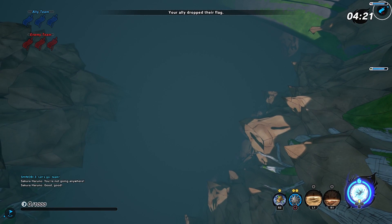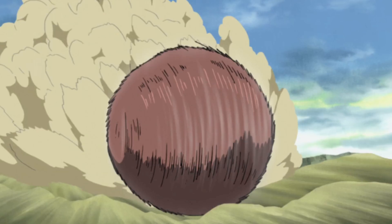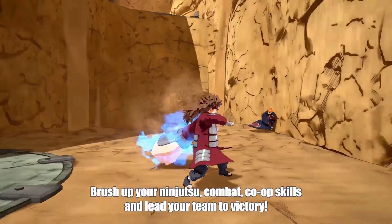Whether Choji will actually be the mentor who teaches you this ability is still unconfirmed — it could be unlocked by default — but if it is taught by a mentor, then Choji has gotta be the guy. Choji's second ability is the one where he uses his expansion jutsu to increase the size of his hand and attack the opponent. The official name hasn't been revealed yet, so I'm going to call it expansion jutsu giant hand.